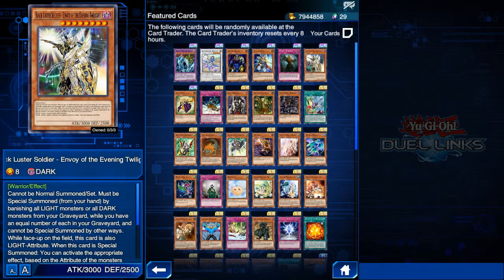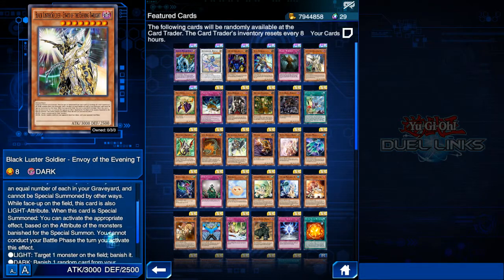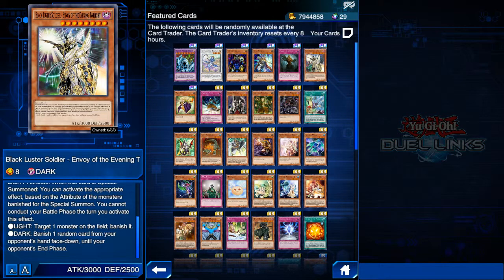Next we have Black Luster Soldier - Envoy of the Evening Twilight — quite a mouthful. This card is good, but not the best card you can get at card trader. There is a better Black Luster Soldier card in the regular inventory. This one is kind of a borderline between a good card and a collector's item — the requirements to summon him are tricky, and when you summon him and activate his effect, you cannot conduct your battle phase.